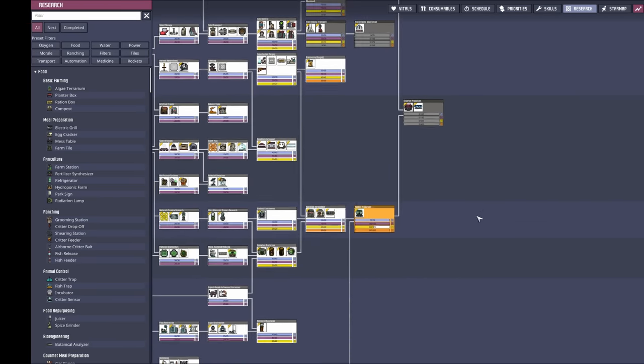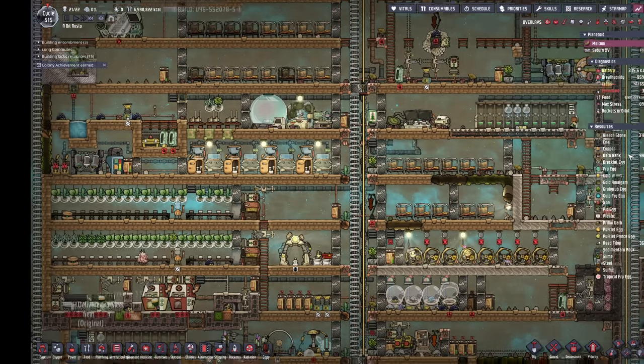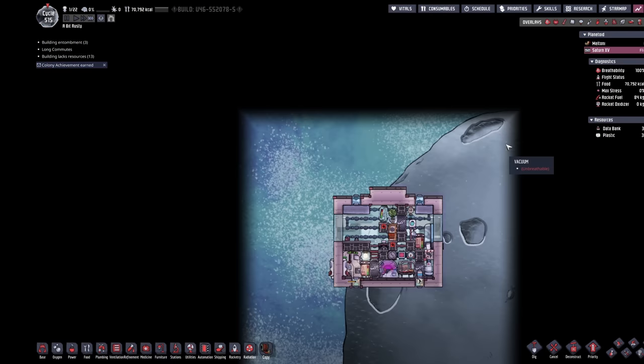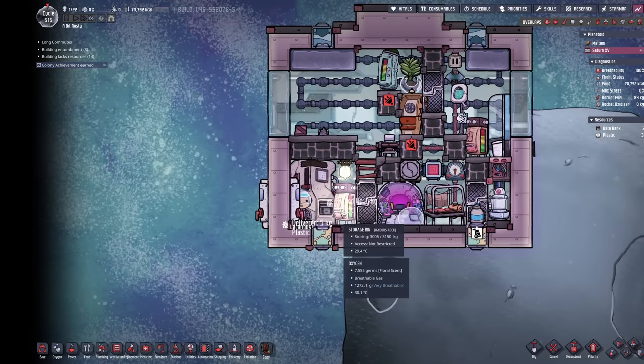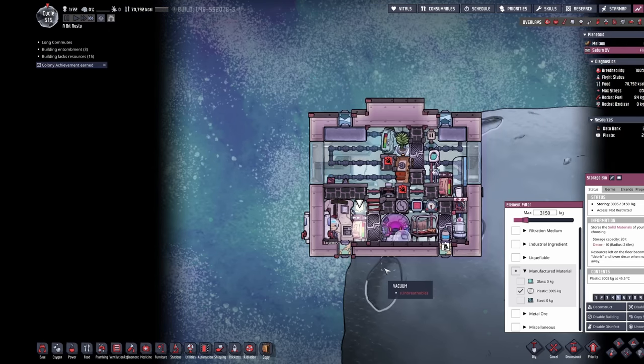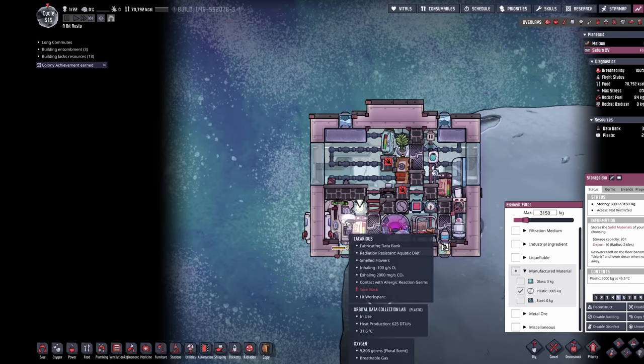Right now we're still waiting on a whole bunch of science, and I'm thinking we're going to have to generate a whole bunch of rads to really speed this along. We brought a rocket back to pull back some databanks — we've got 999 databanks in storage. Our duplicate was sent back up to finish the last of them; they started with about nine tons of plastic and they're down to about three tons.